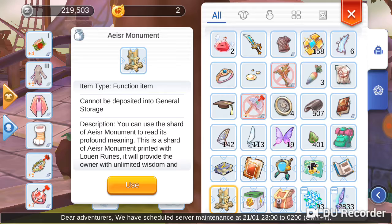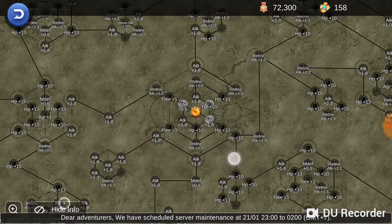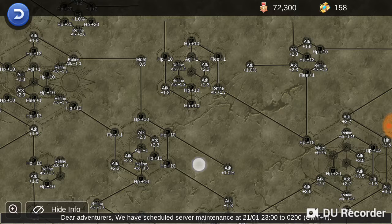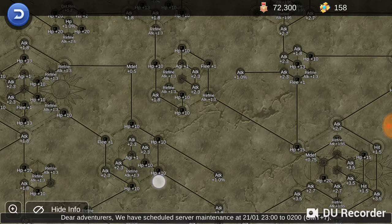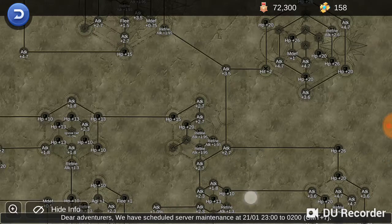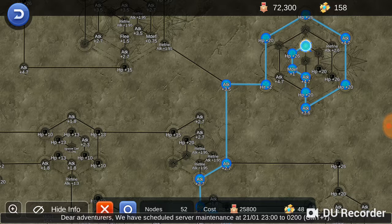First, just go to the top right of the screen on the rune page. You will need to get this one first — it costs 25,800 contribution and 48 cold medals.